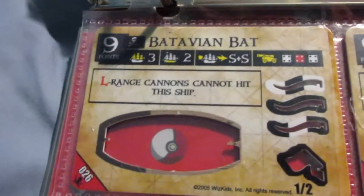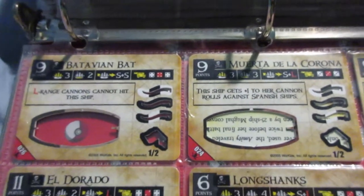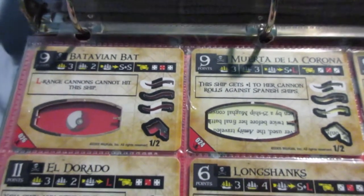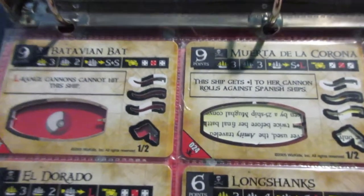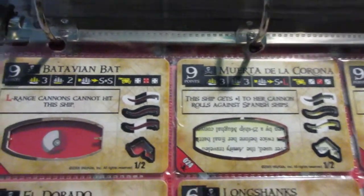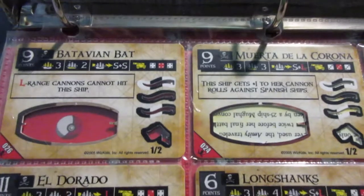Okay, so we're into Three Masters now. The Batibian Bat and the Muerta de la Corona — I'm grouping these two together because these were my first two pirate ships, two out of my first four ships. If you saw the Spanish collection review, I mentioned the Estesino de la Nave and La Riposa were my first two Spanish ships, and then those two ships along with these two were my first two packs, purchased back in early 2005 after Spanish Main came out.